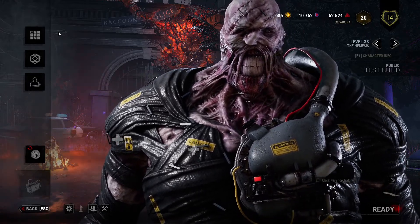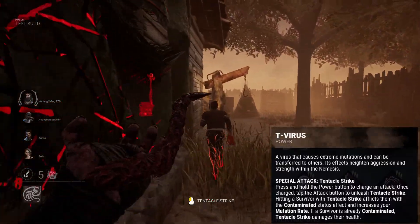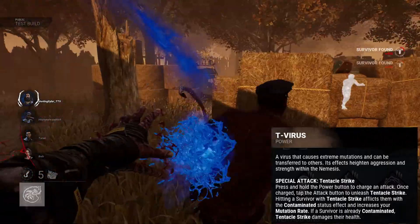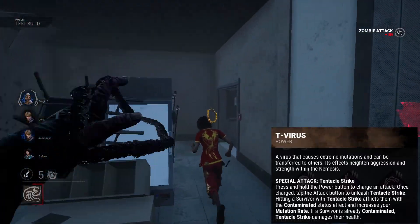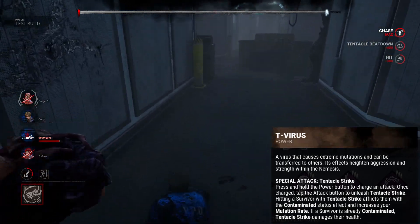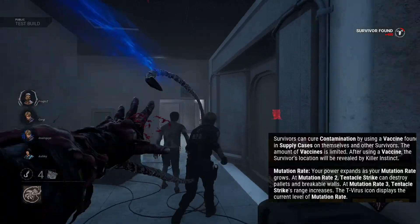His power is complicatedly easy - there's a lot to it but it's simple. His power is called the T-virus. It allows him to do a tentacle strike by holding the power button and then pressing the attack button. The tentacle has a little extra range outside of his basic attack, so if you're hugging a pallet or window he can still hit you. Once he hits a survivor, if they are not contaminated, they become contaminated - a new status effect that solely powers up Nemesis's ability. If already contaminated when hit, they go into injured state. Survivors can find a limited supply of vaccines on the map, and using a vaccine cures contamination but gives Nemesis killer instinct on your location. So be careful when using those.